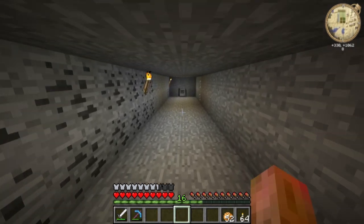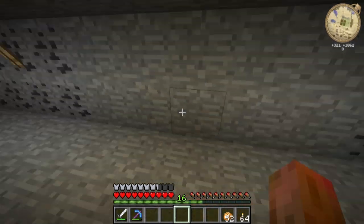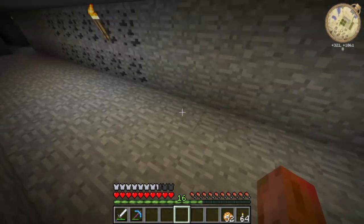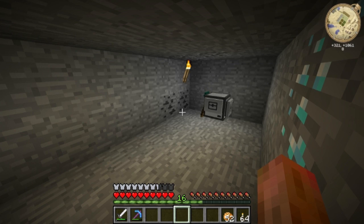As you can see the tunneling is now complete. The tunnel is 16 blocks long and I placed two torches. At the darkest space — which will be on the opposing side between the torches — we have a light level of eight, which ensures that no mobs will be spawning.